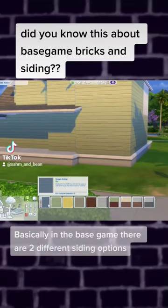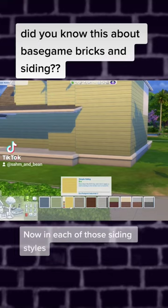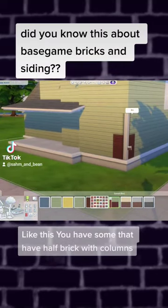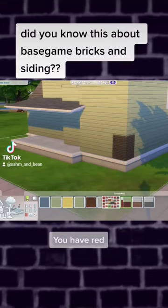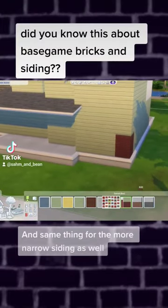In the base game there are two different siding options: the clapboard crush, which is the wider siding, and the simple siding, which is the more narrow siding. In each of those siding styles you also have the option to grab some with columns that place on the corners like this, some with half brick with columns, half brick with no columns, and the bricks themselves come in red, red with white grout, and gray.